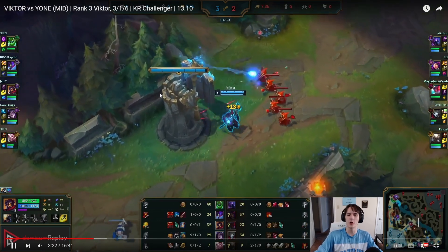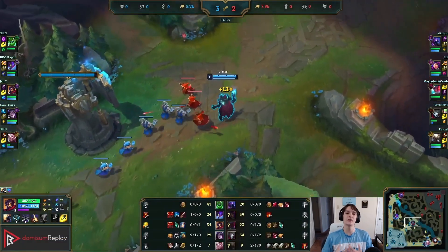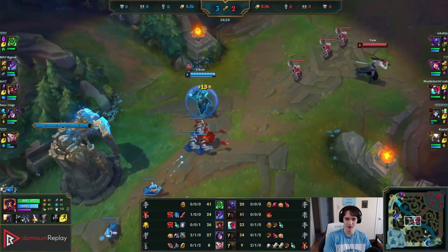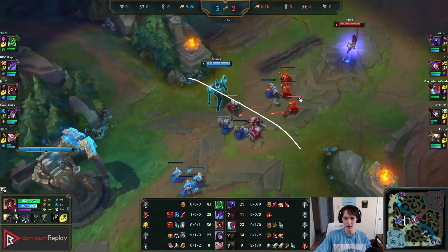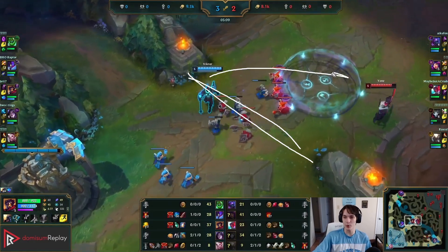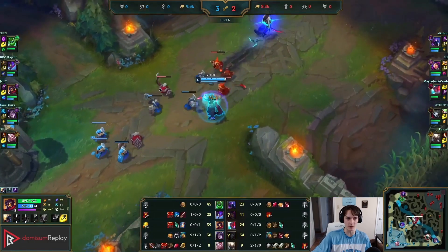We're going to slow push — this is also a big trick as control mages. You need to use waves to be safe, so you typically want to slow push and keep waves building. Here the wave is on our side and if we keep it and slow push, we get to poke Yone easier for longer and build up safety in the wave as it gets bigger and bigger.